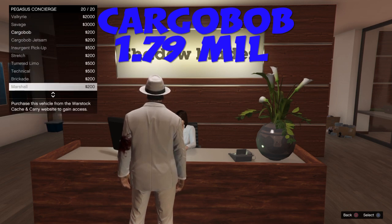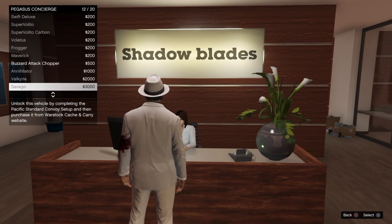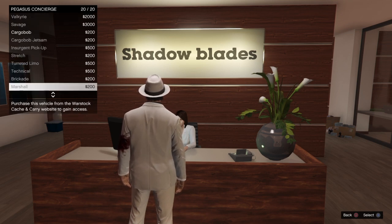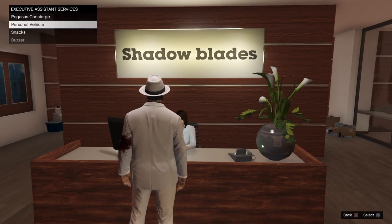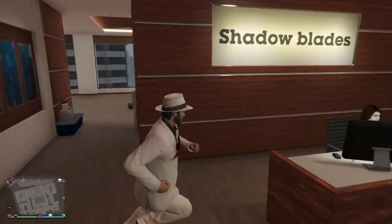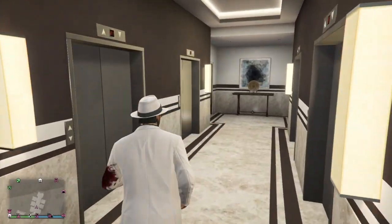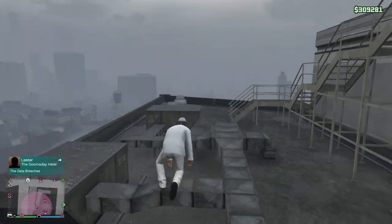The Cargobob is going to cost you about 1.79 million. It's great for car sourcing as well as heist prep anytime you need to pick up a vehicle and fly it back. Usually you're picking up vehicles from way north on the map and bringing them back south, so flying is definitely the best way to go — it gets you done quicker and makes you the most money.